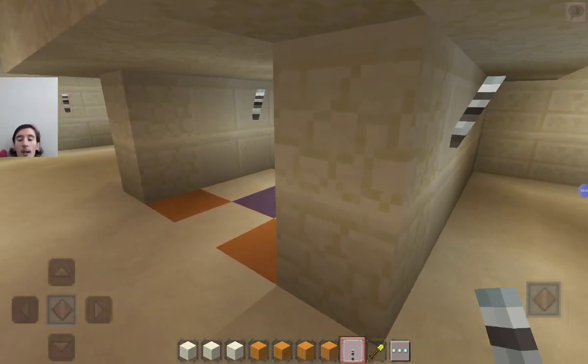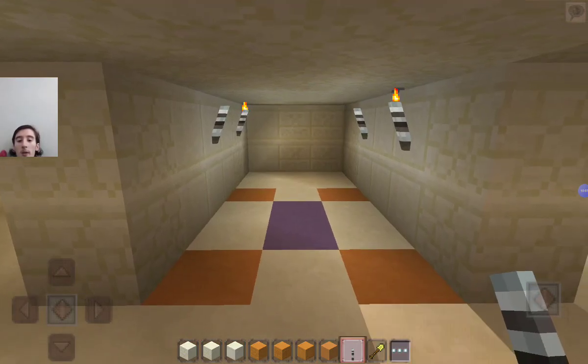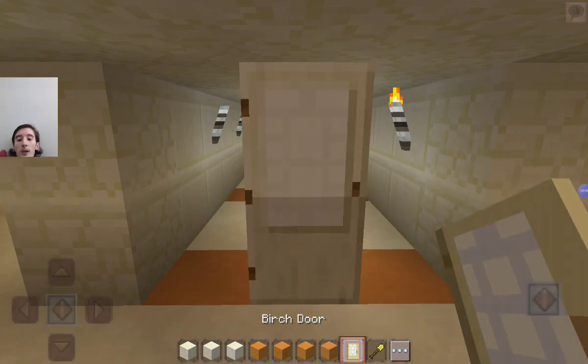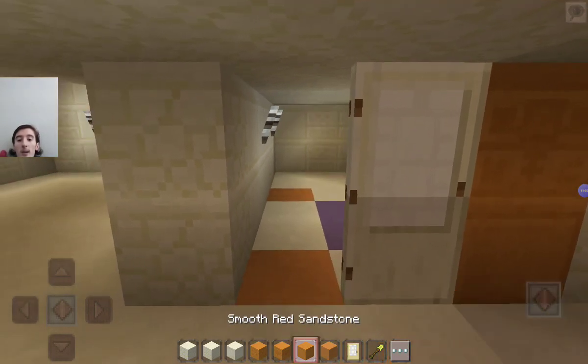There we go — it looks awesome. Now we just need the door. I'm going to go for good old birch, then sand, and then red sandstone — I know it looks orange but it's still called red sandstone.